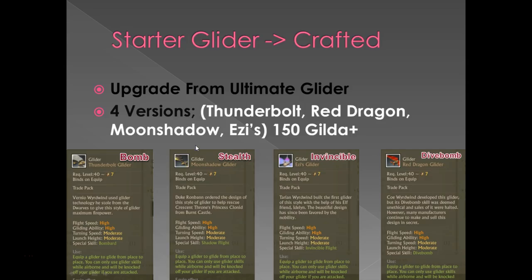After you craft your ultimate glider — which requires level 20 to use — you're ready to choose whether you're happy with what you've got or want to upgrade to what I'm going to call named gliders. So those are the starter gliders, and now we're moving on to named gliders. At this point you have some choices: you can further craft your ultimate glider to a named glider, purchase one from the marketplace, find them in Archeum bundles, or find them dropped off certain in-game bosses.